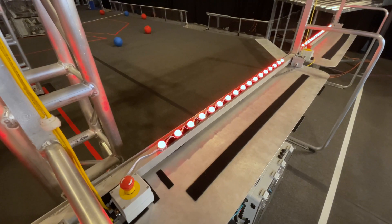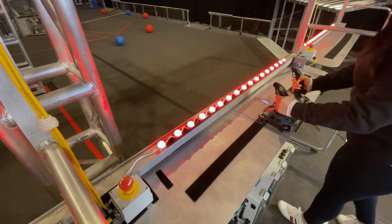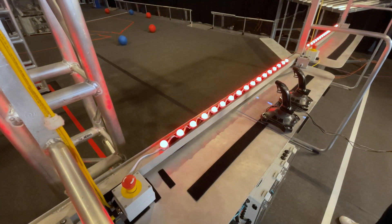Each driver station has a shelf for an operator console. Note the strip of loop tape. Attaching hook tape on your operator console helps prevent it from sliding around or falling off the shelf.